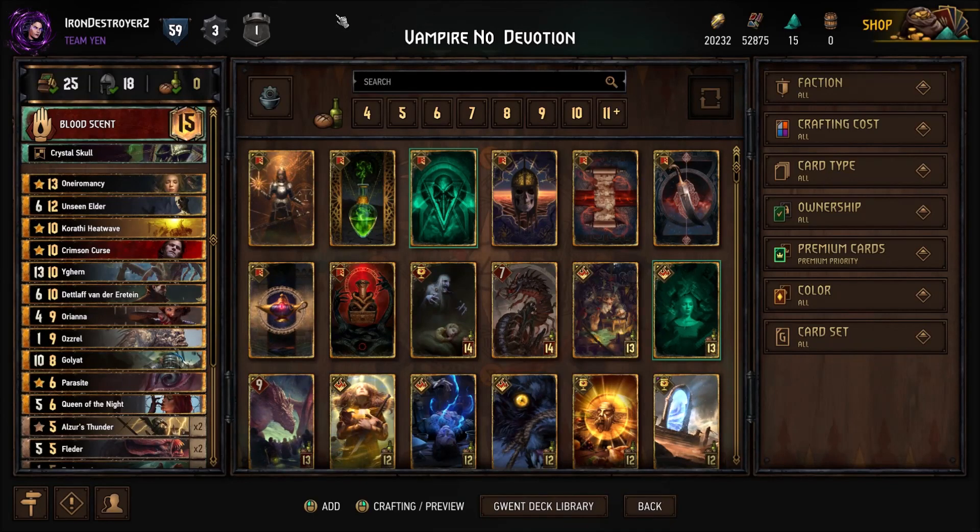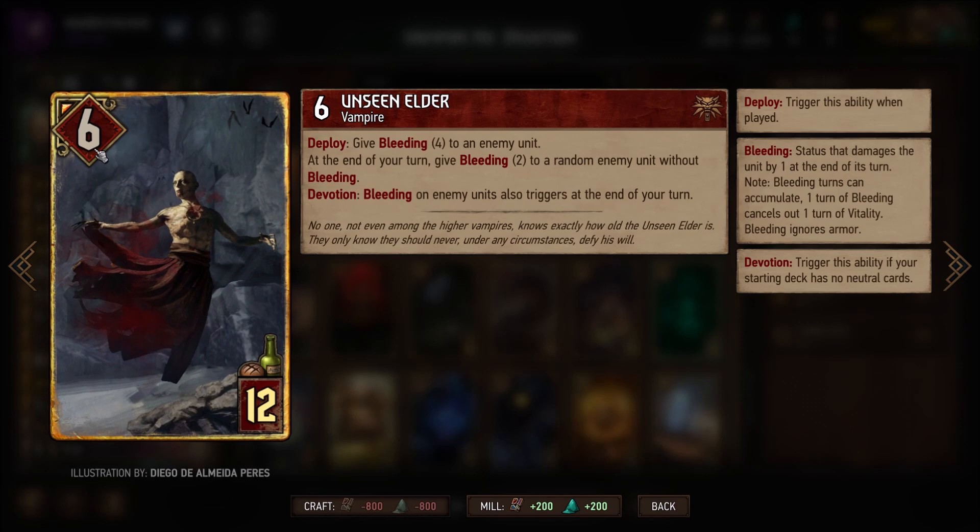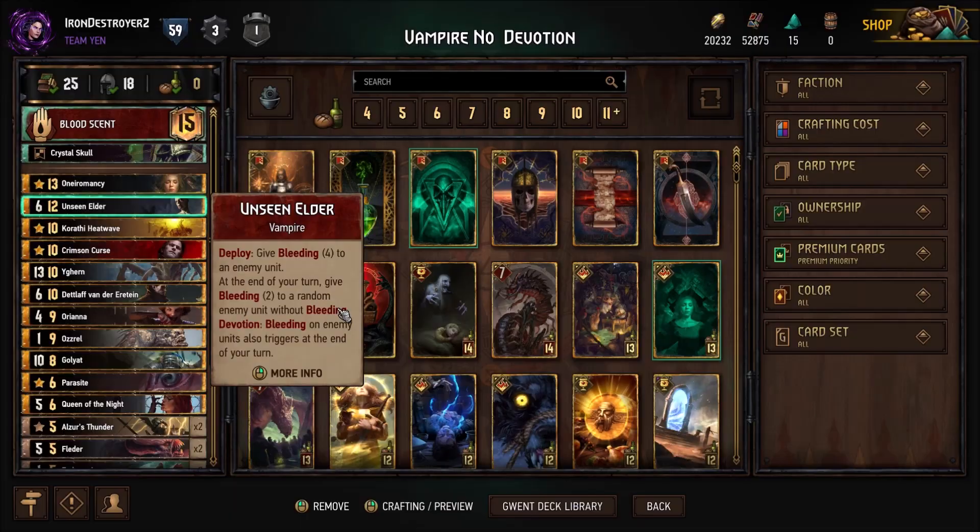Today the new patch came out with buffs specifically to vampires, and I wanted to try out the vampire deck. The changes for the cards we're using include Unseen Elder, who's now a 6, so he can't be beaten by Elzer's Thunder or any of those other 5-damage bronze removal cards, which is quite good.